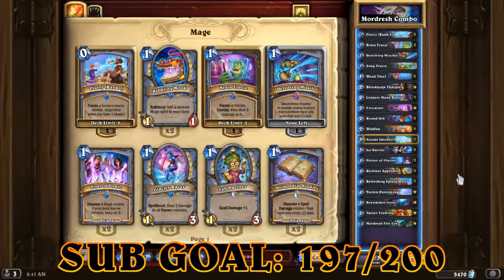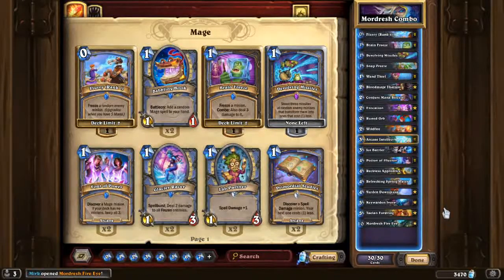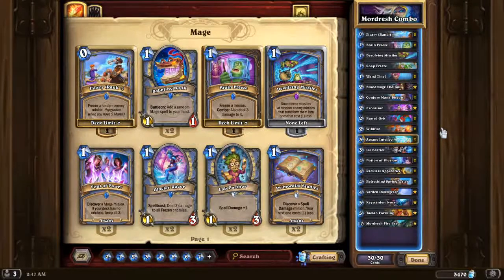In this deck there is one card that's gonna get nerfed for sure - that card being Refreshing Spring Water. Since this deck does not have much minions, it has only about one third minions, the probability of you drawing two spells is quite high - that's four mana drawing two spells. Thank you so much for watching guys and don't forget to subscribe to the channel because your support is very very valuable to me. See you guys in the battlefield.